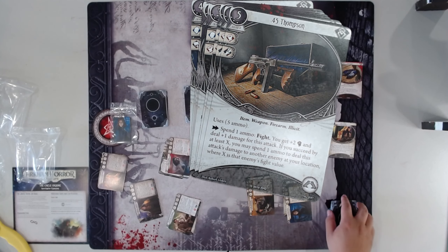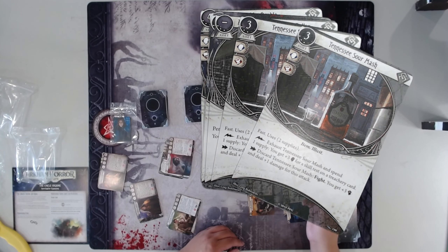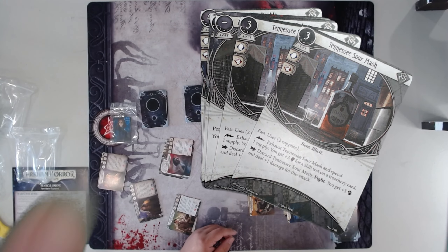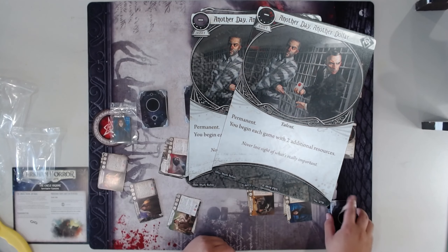The .45 Thompson — the Rogue version costs one less, and when you over-succeed you can attack another enemy at your location with a fight value equal to or lower than the amount you succeeded by. It's okay — definitely not as good as the Guardian version in my opinion. It can work if you are in four-player and have lots of enemies, maybe, or if you're Tony Morgan and are thinking about succeeding by a lot. Also, no one in this expansion could take this card either because it's illicit. Tennessee Sour Mash — I actually love the Tennessee Sour Mash Rogue version. That extra damage on the discard is great, and having plus three Willpower for two tests is comparable to what the Survivor one does. I love that extra two damage. Also it's a no-hand-slot plus-two-damage, so it's great.